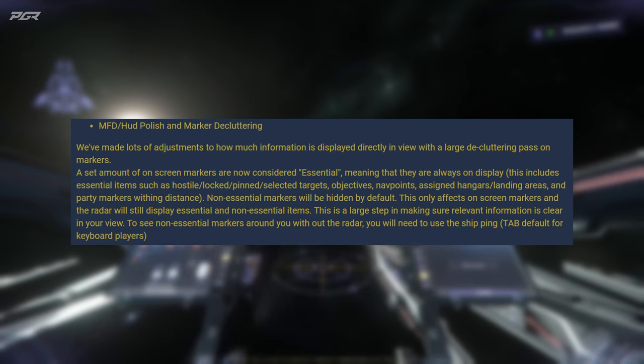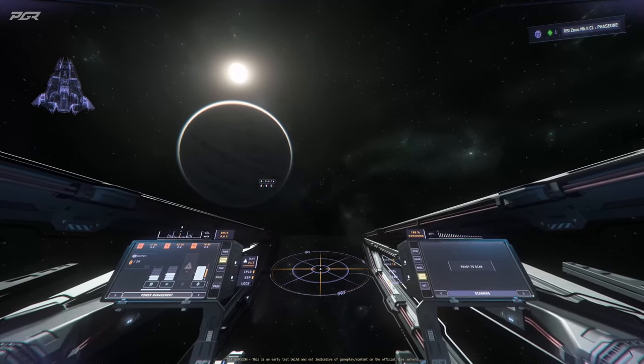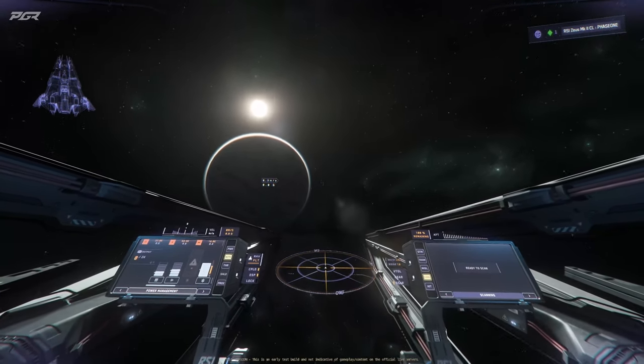This only affects on-screen markers and the radar will still display essential and non-essential items. This is a larger step in making sure relevant information is clear and in view. To see non-essential markers around you without radar, you will need to use your ship's ping, which is the Tab key.